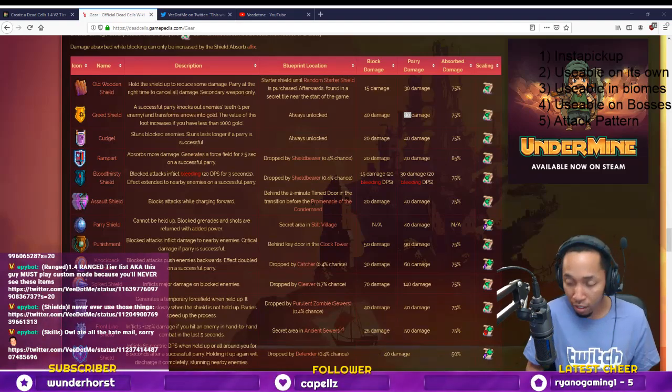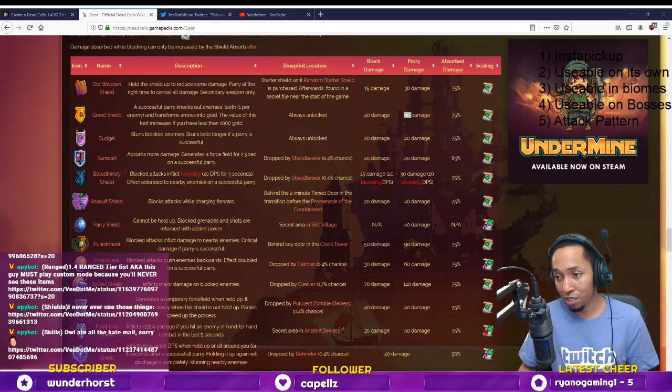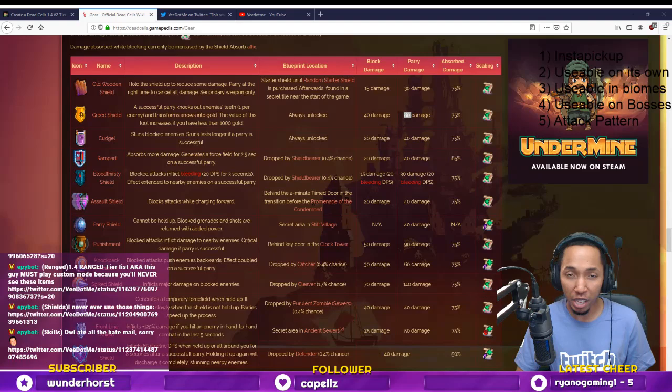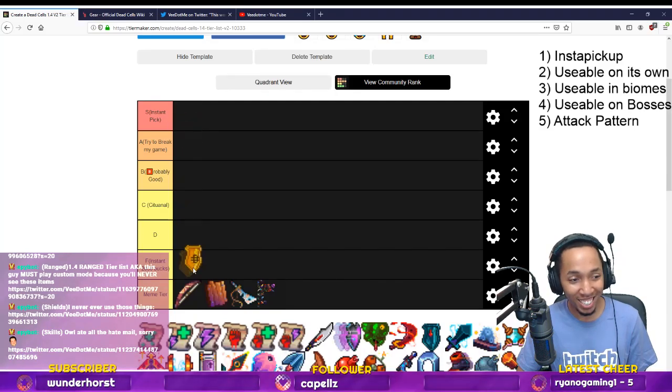Let's do some math — say there are 30 enemies and then you leave at the kill door. You do 30 parries, get $80 per parry, probably more like $60, so maybe $2,400. If you sell the shield you'll get $1,500, so by the end of 30 unmissed parries you will probably net positive. But just sell it — you will probably make that money and not lose health from missing a parry.